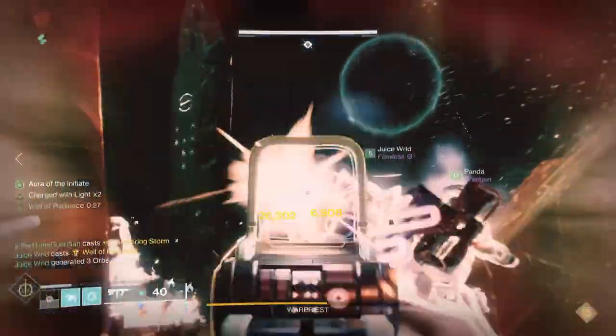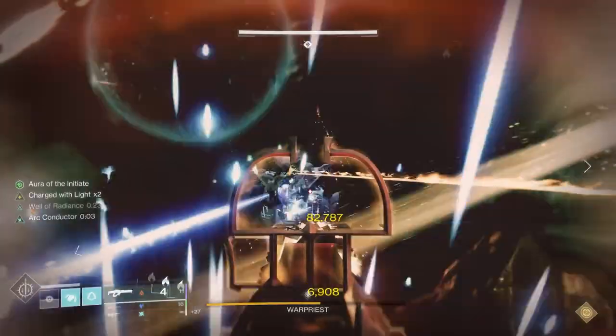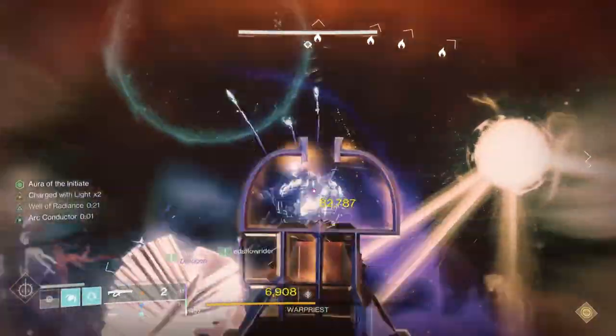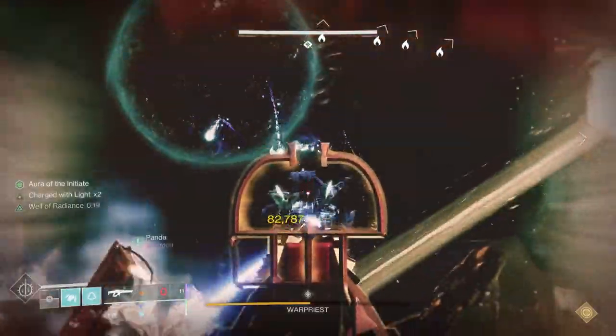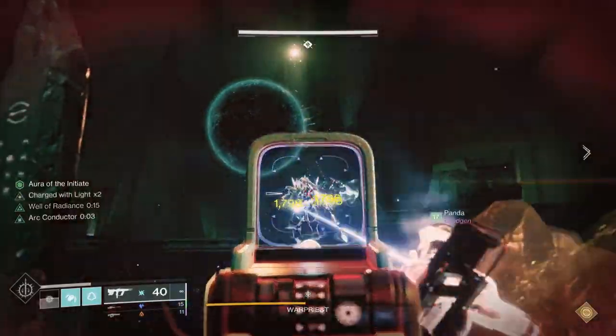You've cleared Totems and now it's on to Warpriest, the next encounter in the King's Fall Raid. This encounter is fairly simple and you should be able to get through it really quickly. The biggest challenge you're probably going to have is DPS, but we'll walk through that.